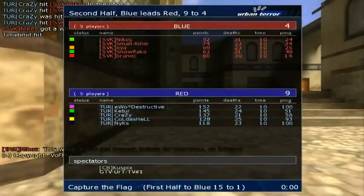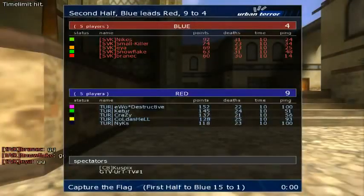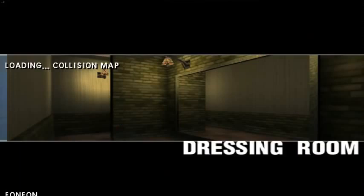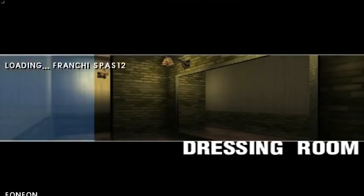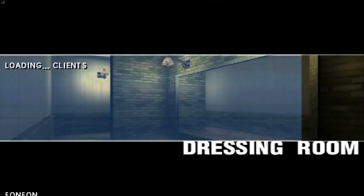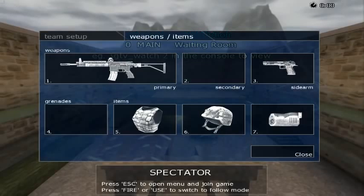Crazy coming round — and there we go. Turkey win. Impressive Abbey performance there. Total of 24 caps to Turkey, and total of 5 caps to Slovakia. Pretty conclusive. So it's up to Slovakia to make a comeback on their chosen map and game type.